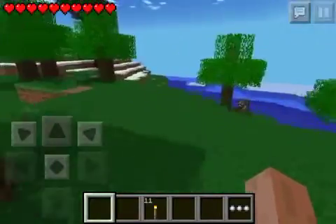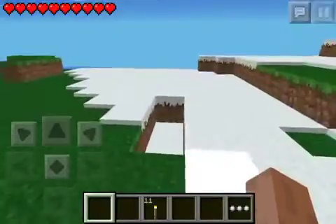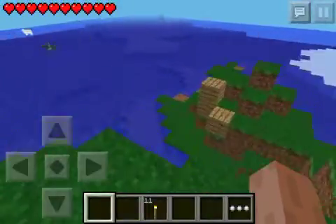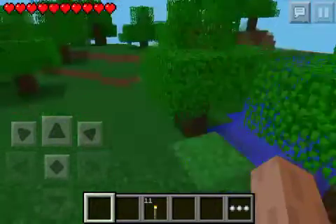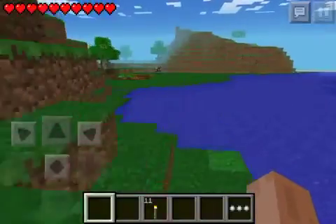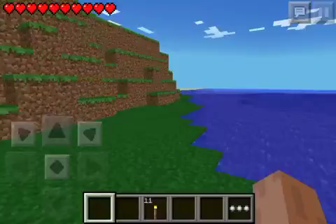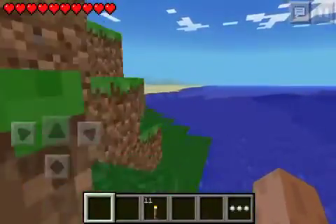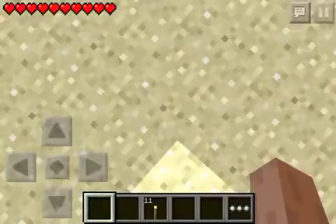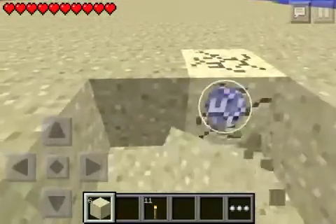Oh, we're still going to get lost. I don't want to get off this island area because then we will get lost. Oh, please give me some sand. I was here already. I need some sand so bad. Come on, sand. I thought that was lava from a distance. Sand! I'm rich! Well, this is a big desert. Get some sand.